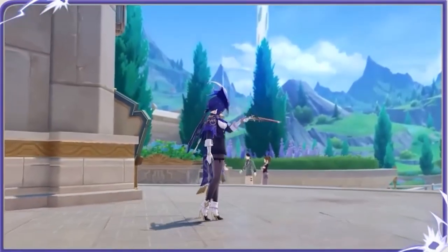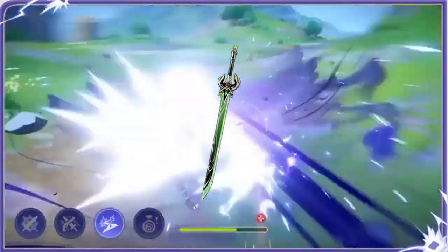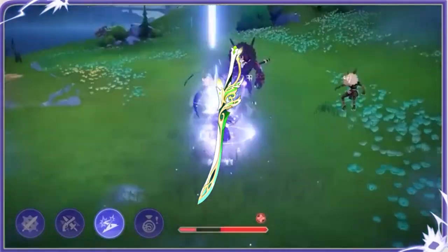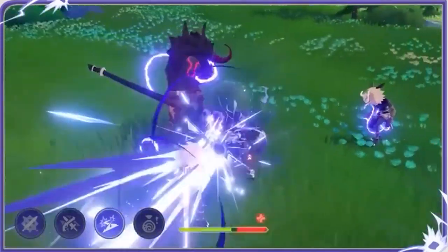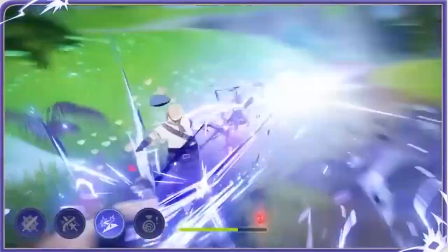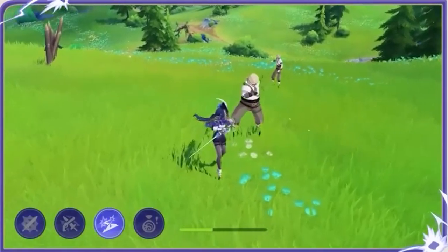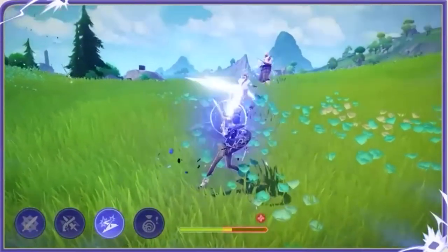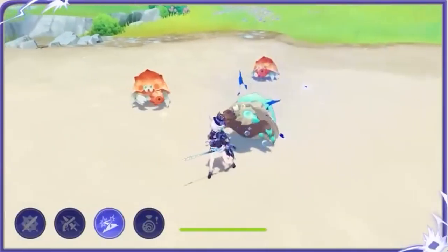For weapons, the best option is obviously her signature weapon. Other great options include Haran Geppaku Futsu, Mistsplitter Reforged, and Foliar Incision — which is on the same banner, making it easy to get one or the other. For four-star options, you want Black Sword, Blackcliff Longsword, or Wolf Fang. If you don't have those, use any attack percentage or crit rate weapon you have. Lion's Roar is also okay as a craftable or gacha option.